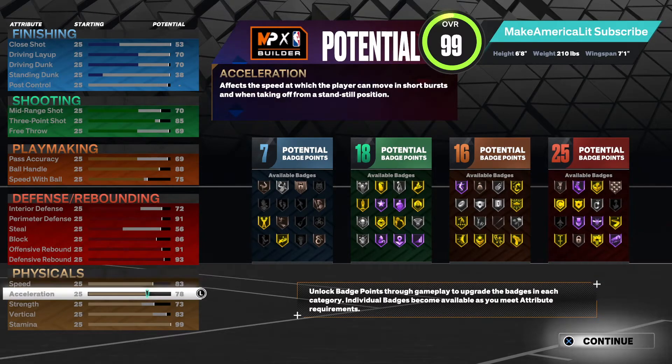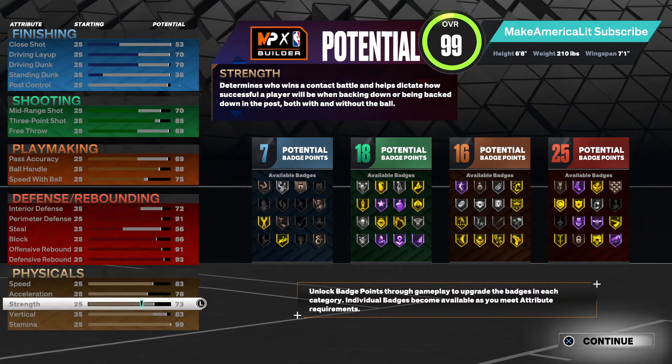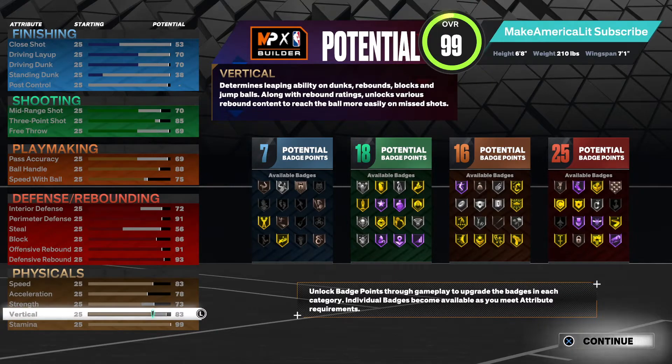91 and 93 rebound, maxed out. Max speed, max acceleration, max stamina, with a 73 strength, and an 83 vertical.